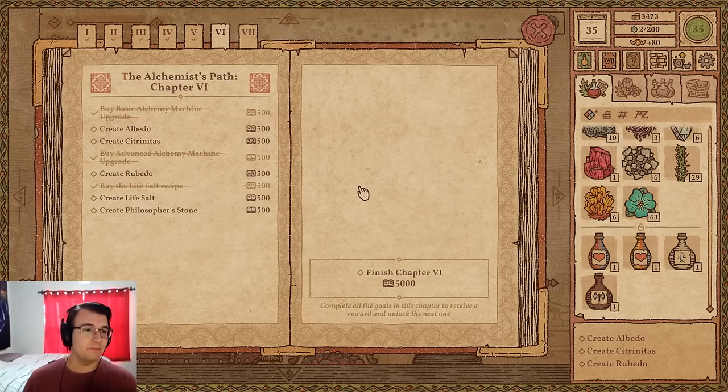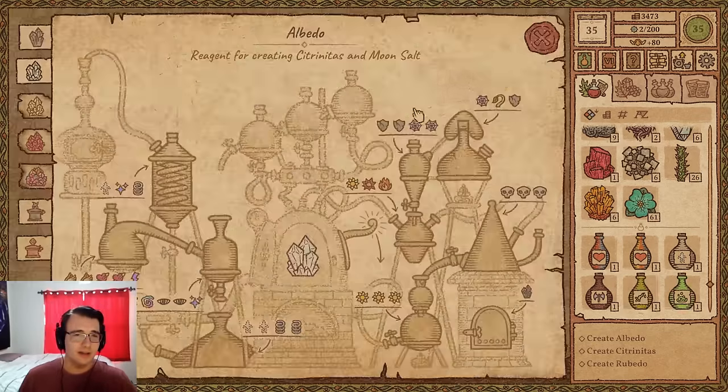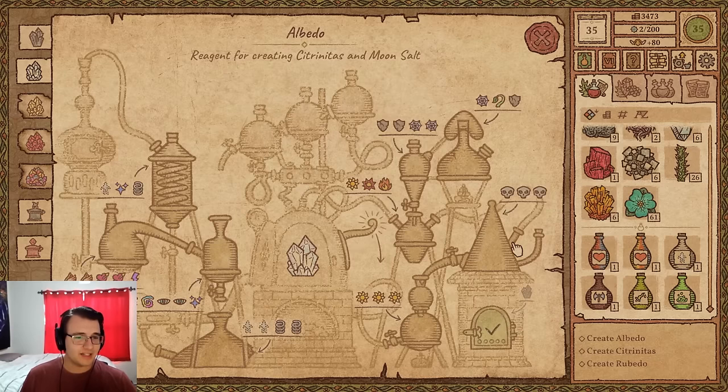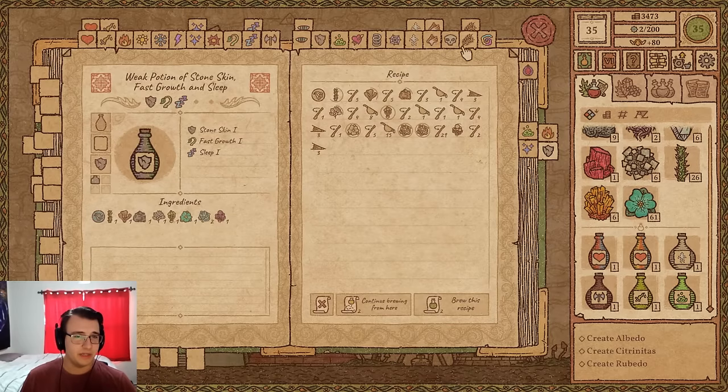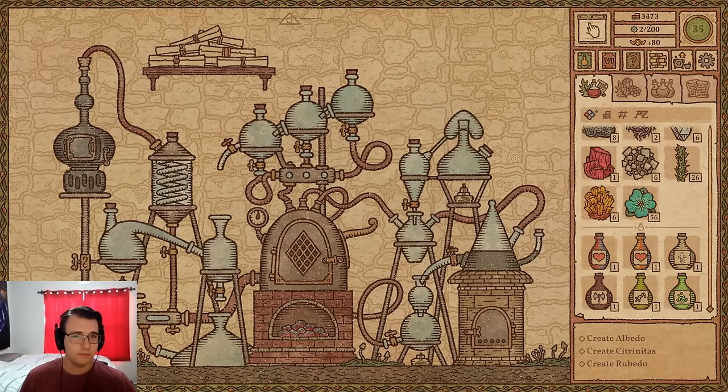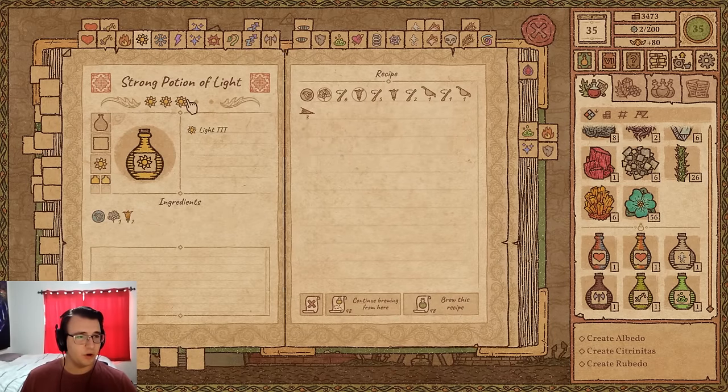Hey guys, Tyler here, welcome back to Potion Craft. Today we are finally gonna make our way to the Philosopher's Stone. The next step on this path is albedo, so let me put this crystal in here. Next up I need a necromancy potion — let me brew one of those. And then a sun potion, a little sun potion.